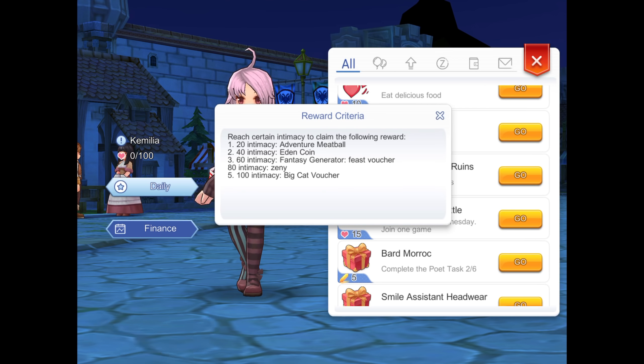If you complete 30 of these, you'll now be able to roll the Headwear Gacha. Let's try to roll the Gacha. Go to the capsule you like, then click Have a Try. You can invest either your Big Cat Coin or your Vouchers. Since I only have one voucher, I'll use the Big Cat Coin.